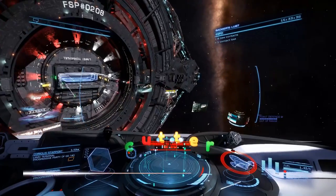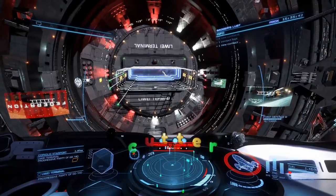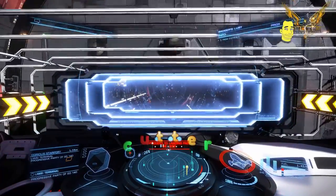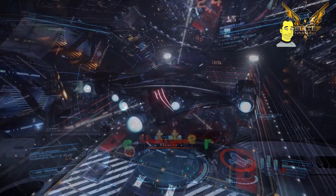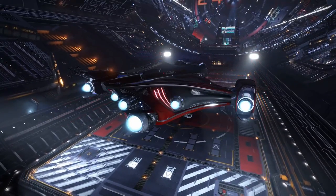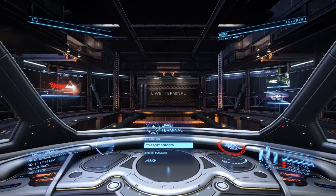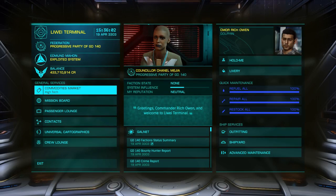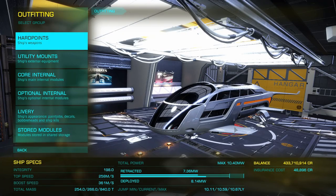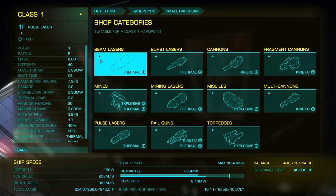Hello, this is Ricardo and I'm playing Elite Dangerous 2.3. There's been an awful lot of talk about passenger missions and the amount of money to be made doing them. Although my Imperial Cutter, the Badger's Lust, is more than adequate, I thought I'd take a look at the passenger ships in anger within the game. I've docked at Lewy Terminal where they have the Dolphin, Orca, and Beluga. I've gone for the Dolphin, and it's time to go to the outfitting section and start kitting it out.